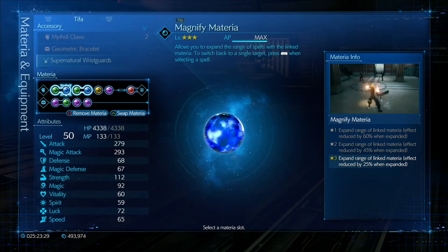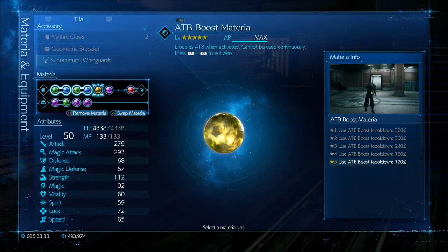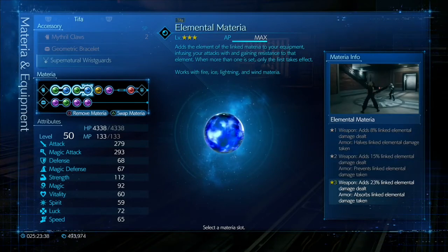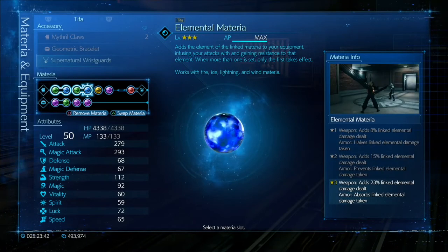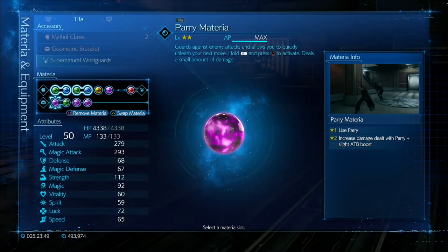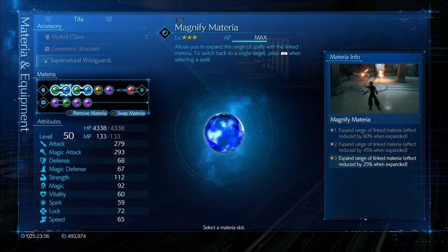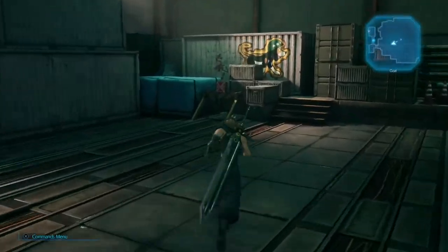For Tifa's materia: Lightning connected to Magnify, Lightning connected to Elemental in her weapon, ATB Boost, and ATB Assist. ATB Boost is a safety option — only use it if your ATB isn't full at a certain point. She also has MP Up, Time, and Parry. Time is very important — you really need it maxed for the Stop ability. You need everything maxed that you're using to make this work exactly the same.